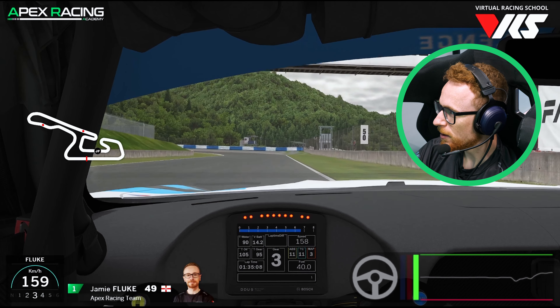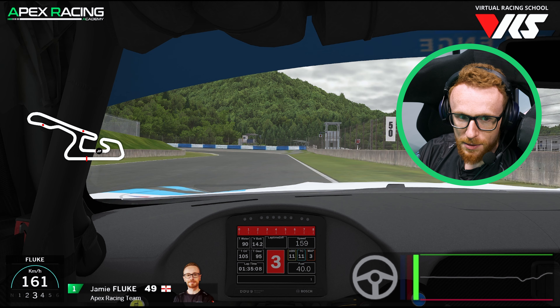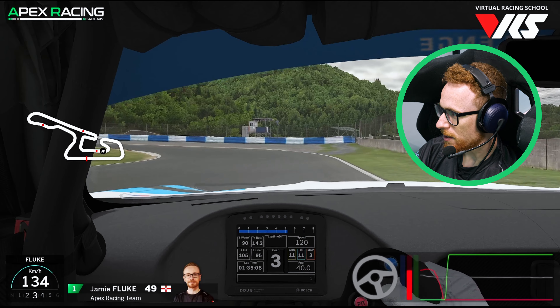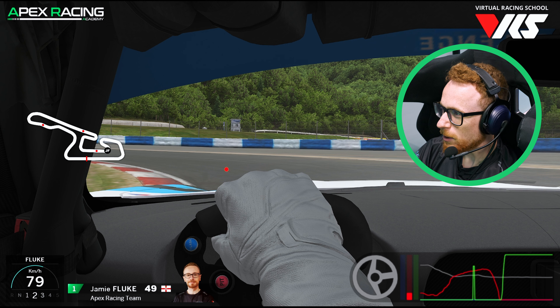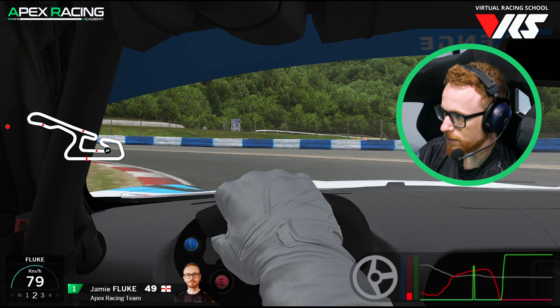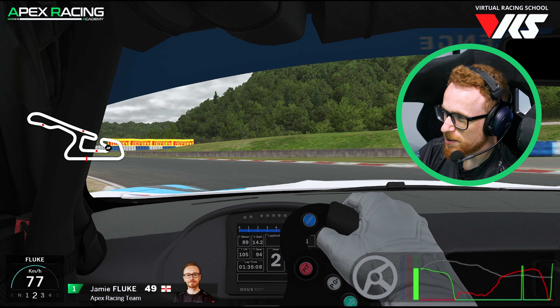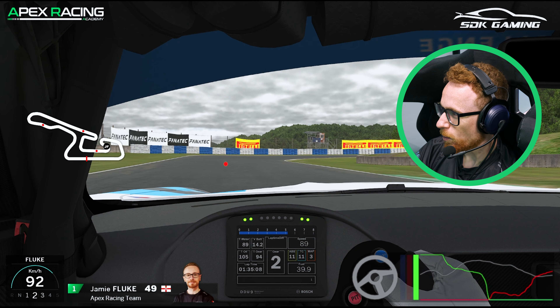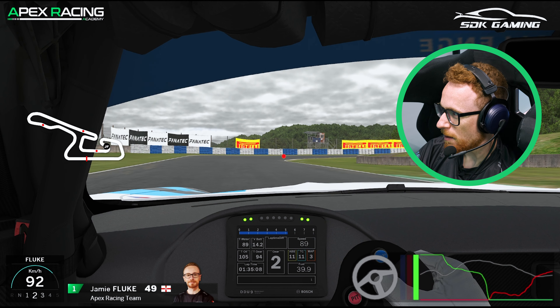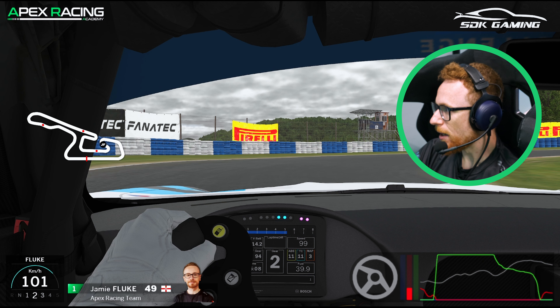So then we're coming up towards the final sector. Using the 50 board as a reference here for the first of these switchback hairpins. Down into second gear, turning in again nice and early, and then leading off the brake. The back end can sort of start to float and step out here a little bit, so just do be mindful of that. We'll pick up the throttle in second. Technically this probably could be a first gear corner, but second will give superior traction, so that's going to be the order of the day. Tracking out, not super wide — we do want to open up the following right-handed hairpin, but there's no need to go the entire way across.